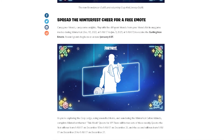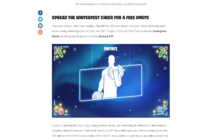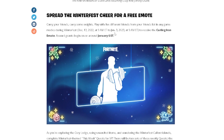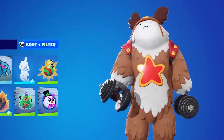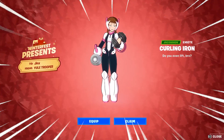Starting off, there is actually a free emote you can claim right now this Winter Fest. If you play with five different friends in any game mode between December 13th and January 3rd, you will unlock the free Curling Iron emote, which is a really sick and cool emote, so definitely get involved.